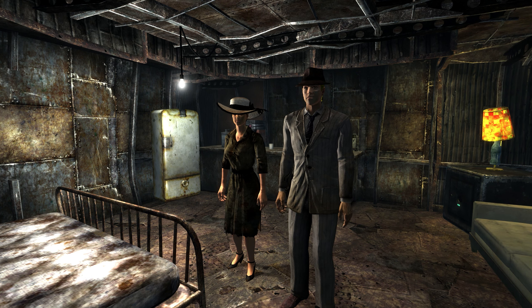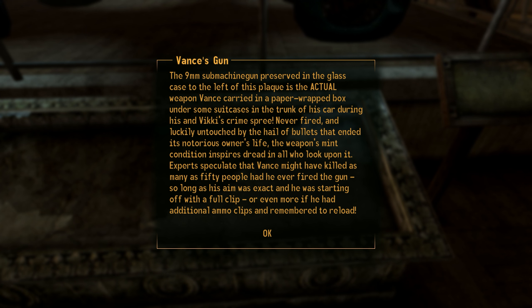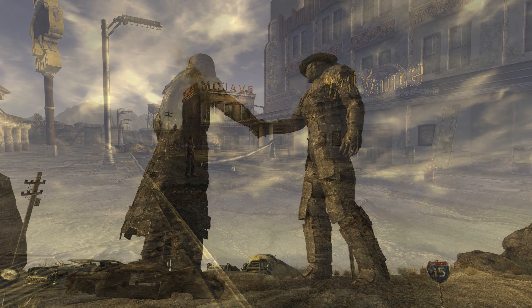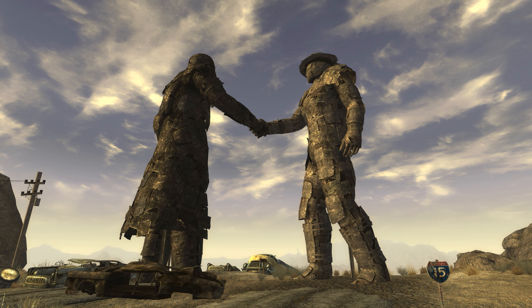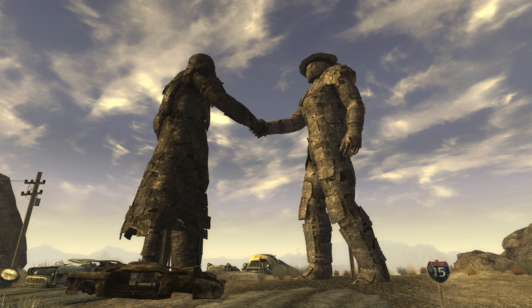This act of thievery was eclipsed in September 2281 by the arrival of murderous armed escaped convicts from the northeast. Since 2271 at the latest, the New California Republic had been interested in annexing the Mojave and reaping the resources therein.